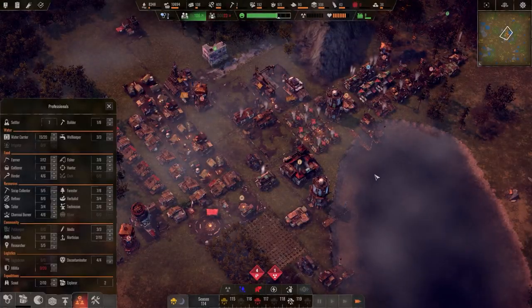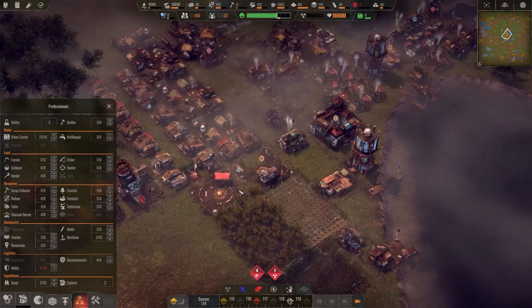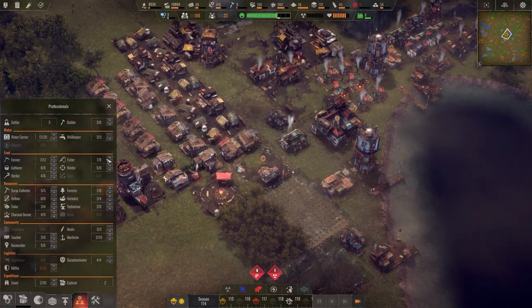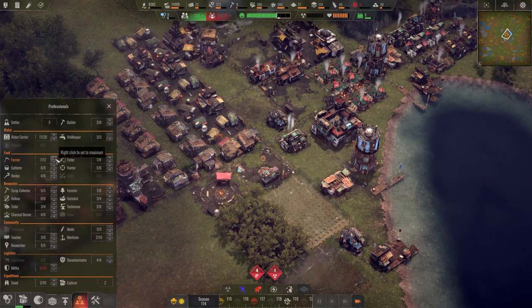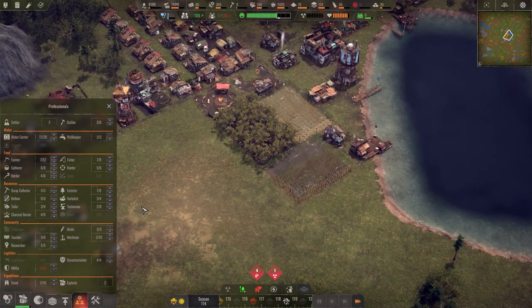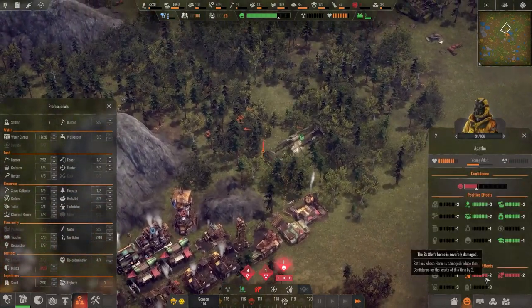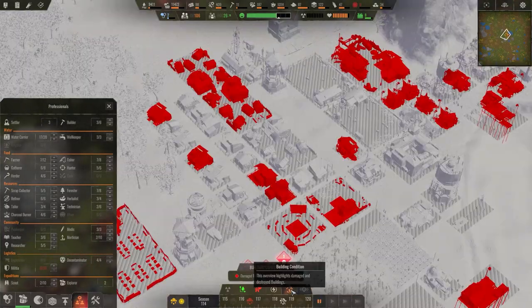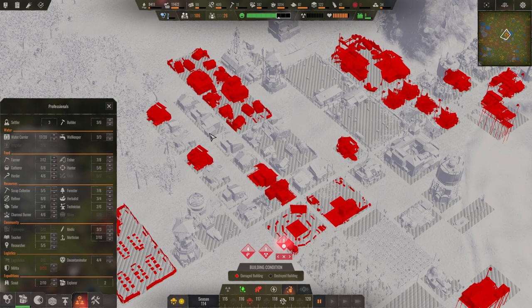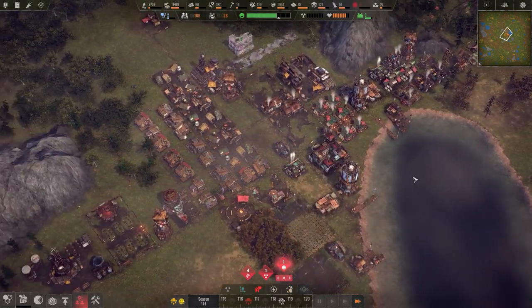Seven people now available — let's put a couple in builders and a couple in water. Water is still not doing great so we'll throw more water workers in. Food is doing good, gather is fine, herder fine. Teachers — where are our farmers? Seven out of 12 — crazy how many people it takes. Unhappy person — Agatha, your home is severely damaged and you live in unattractive surroundings. The home never got repaired — let's fix that.